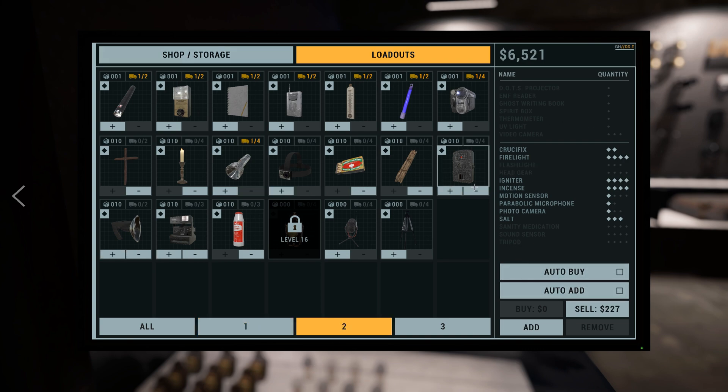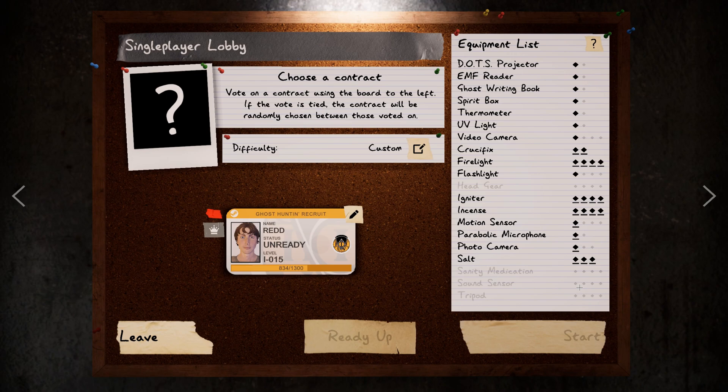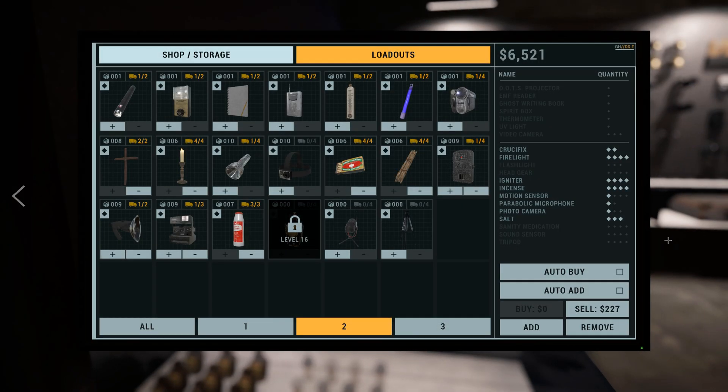If I go to my loadout number 2, I have a solo loadout where 2 crucifixes are selected, 4 firelights, but only 1 motion sensor, 1 parabolic microphone, and 1 photo camera. If I click add, it will only add that selection of items to the equipment list.